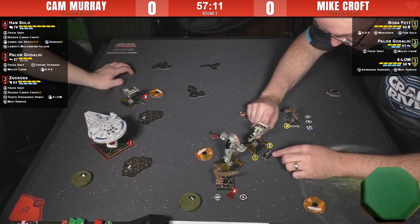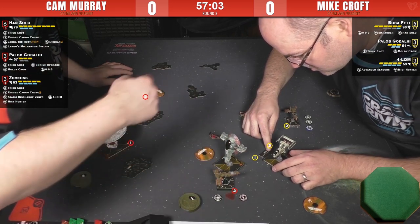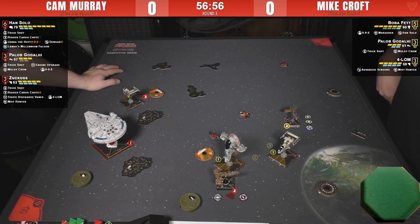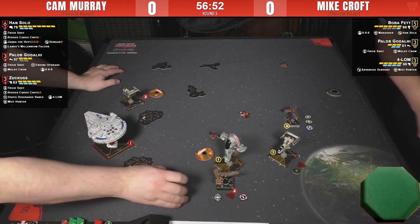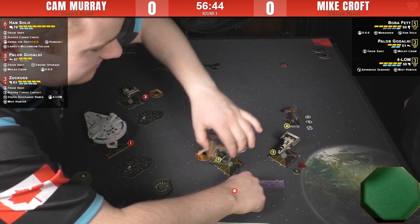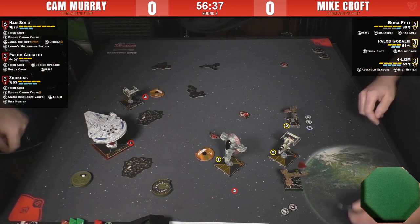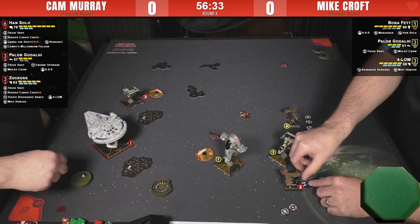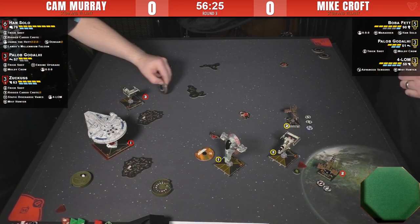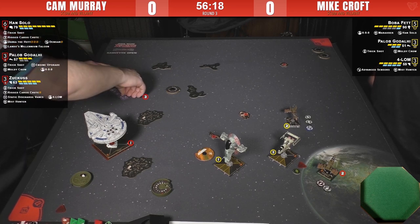The medium base barrel roll is in action — there are three positions: all the way to the back at the hash mark, to the front of the ship, or the front of the template to the hash mark. Some aggressive Paylob flying here. It's going to be: I'll steal your focus and you steal my focus. Because Cam has initiative he always gets back his focus due to the Moldy Crow title. Paylob is silly.